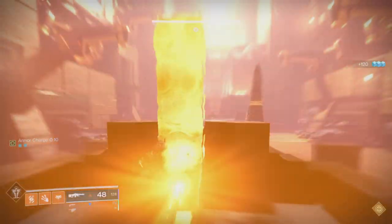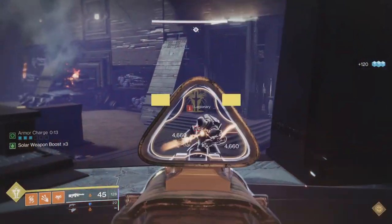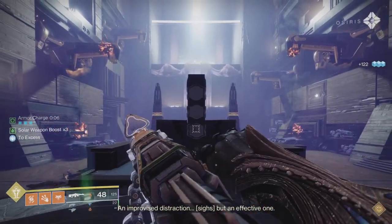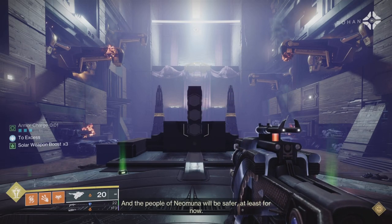There's definitely a science behind scorching and ignitions. With Ember of Char and Ember of Combustion together, you set off an ignition that does a larger explosion and then spreads scorch from it — so you can really set off some chain reactions.